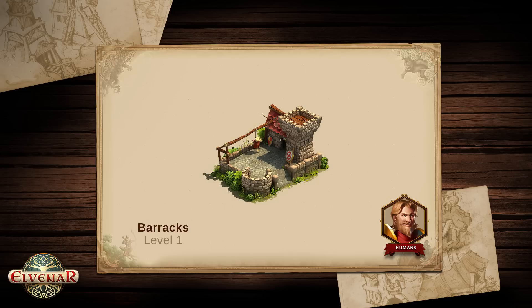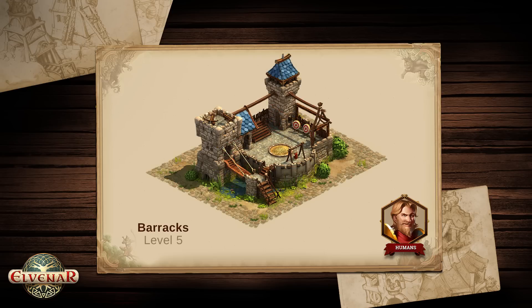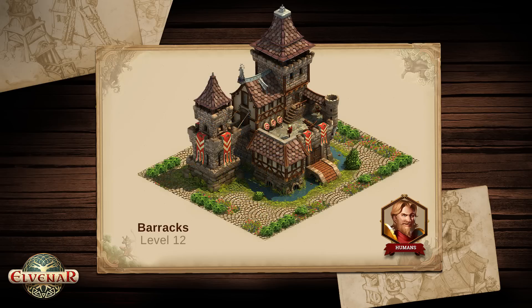Let's continue with the humans. This is the first level of the barracks, a place to train your military units. After a few upgrades the basic training site slowly transforms into a well-fortified castle. Notice how the building not only expands in height but also in width.